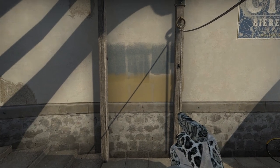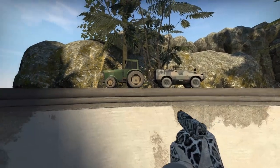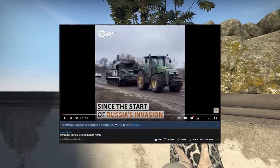And as you can see, it's the Ukraine flag. I'm guessing Valve added this to show support for Ukraine, which I think is kind of cool. But one more thing they added on that same map was this tractor pulling a military vehicle. And this is a reference to the viral video of the Ukrainian tractor pulling a Russian tank.